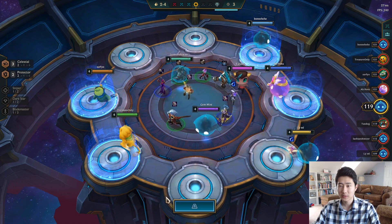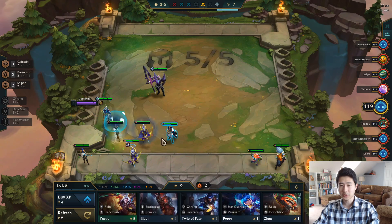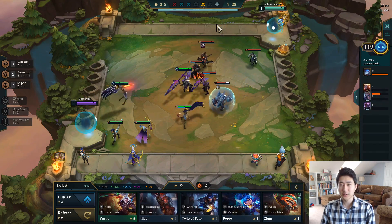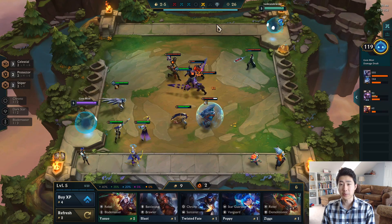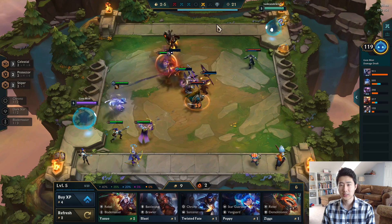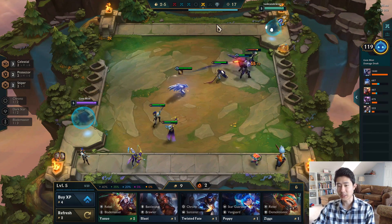All right, let's get the Ash — the Ash is going to be good. Let's go to level five and we'll go two snipers. We're going to make this into a blade master game or a sniper game; I'm definitely leaning more towards snipers because we have two Ash and two Caitlyns already good to go.